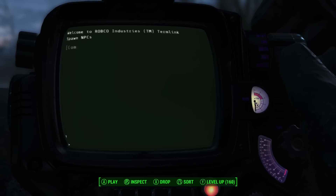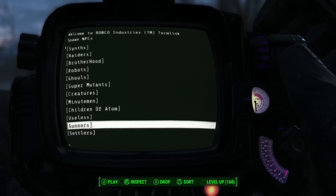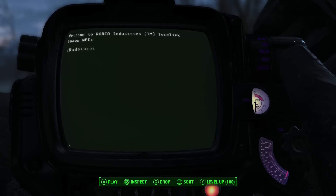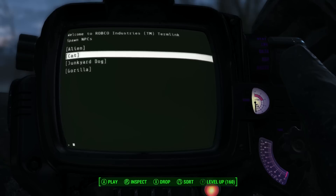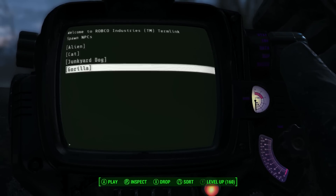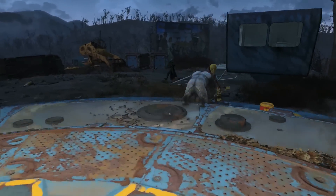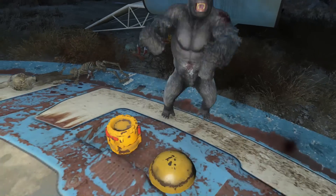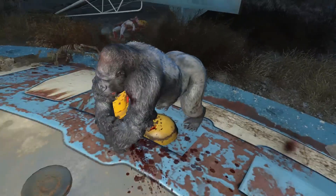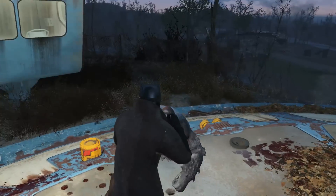Let's try out what we can bring in — companions, settlers, raiders, Brotherhood, robots, ghouls, super mutants. There is a lot of stuff. Let's go with misc creatures — what's in there? An alien! Let's bring in an alien. And a gorilla — let's get a gorilla as well, maybe the gorilla will fight the alien. They're actually fighting each other as well as me — and the gorilla kicked its ass. Beautiful. Now the gorilla's kicking my ass. Do you know who I am? I am your king. Who's going to win — Batman or a gorilla? This is a fight of the ages.